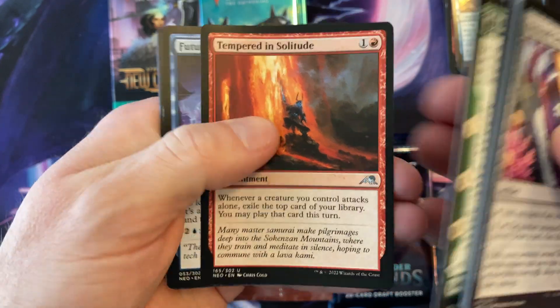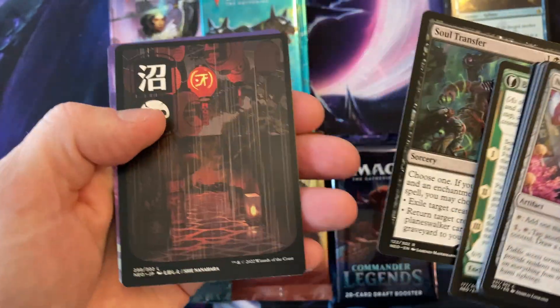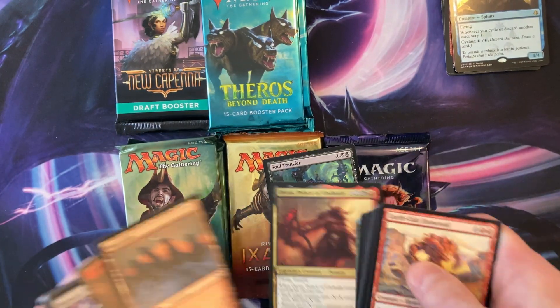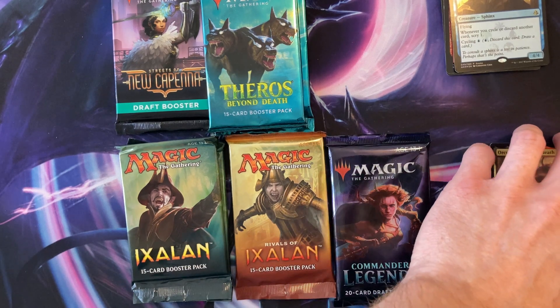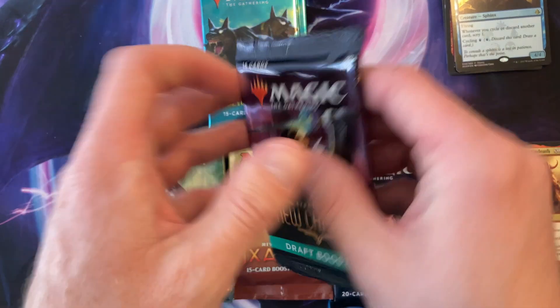Let's open up Kamigawa — skip right to the end. Soul Transfer. Oh, there we go — nice! That was totally worth it for that. Let's put the rare to the side and we'll go over the rest later. They're all good, I guess. We'll go to Streets next.